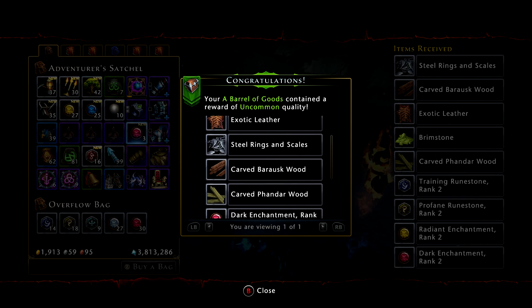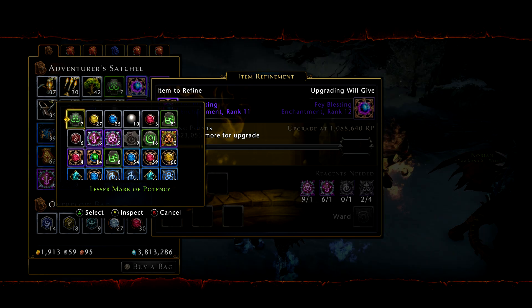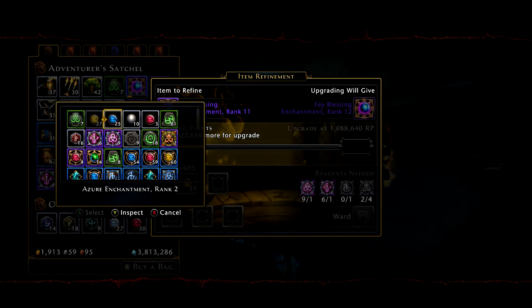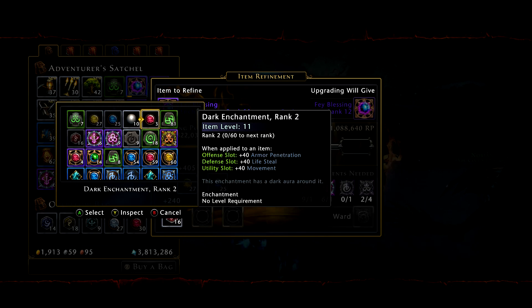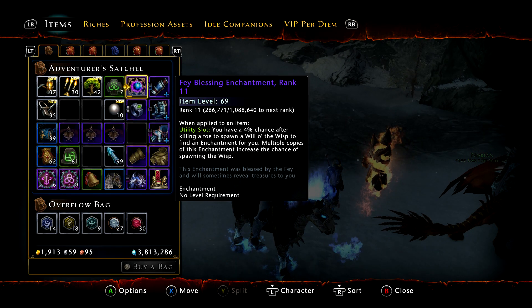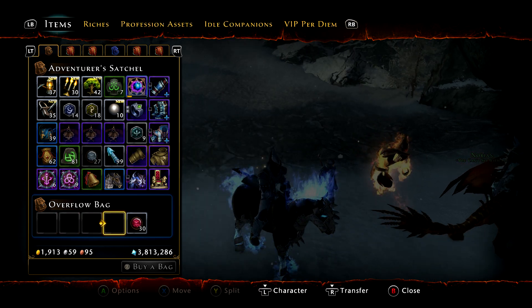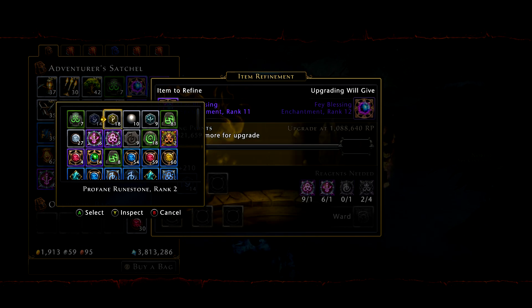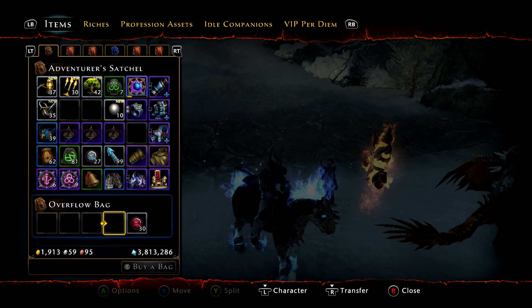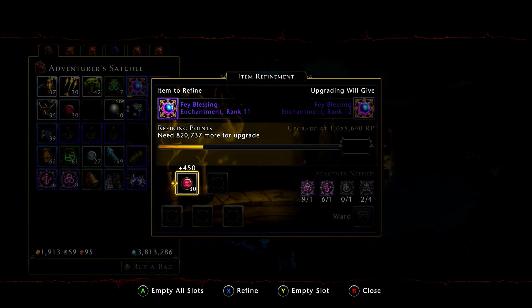There we go — that was actually a good one. Brimstone and exotic leather, I needed that. So right off the bat, I'm going to use the junk refinement — to me this is junk refinement, but depending on your level this refinement might actually be good. You can reference my refining enchantments guide if you need. If you had the inventory space, you could hold on to all of this for a double refinement event. I don't have the inventory space, so I'm not going to worry about it.